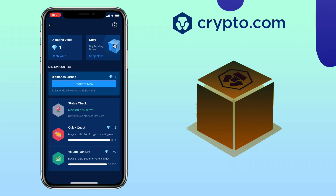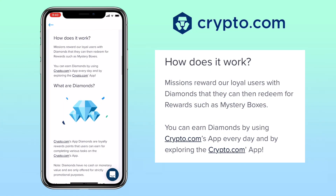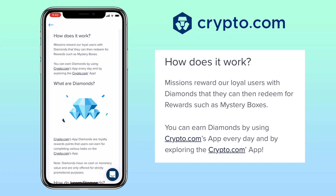Let me share with you how it works. Missions is a fun way to reward loyal Crypto.com app users with diamonds which they can then redeem for rewards such as mystery boxes. You can earn diamonds by using the Crypto.com app every day and by exploring the app.